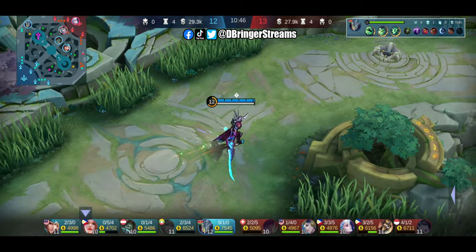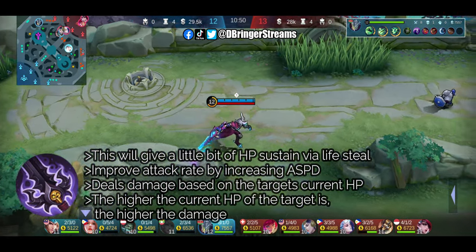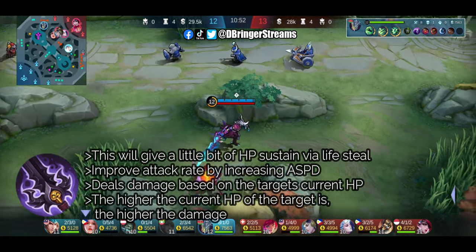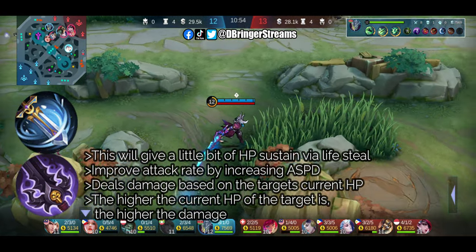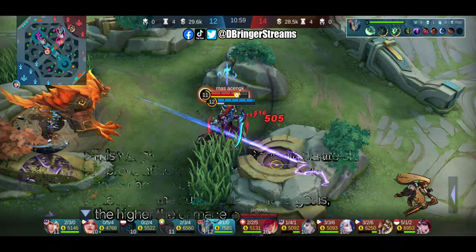This time, we will get Demon Hunter Sword. It'll help us gain some attack speed which the previous items do not provide. This will be followed by Windtalker, which will be our main attack speed driver and another equipment that will help improve our mobility.